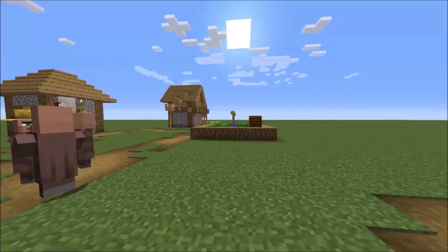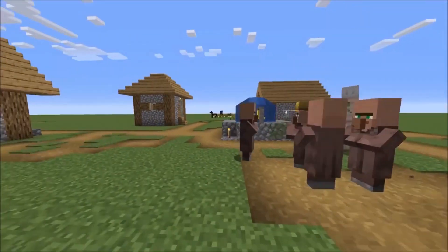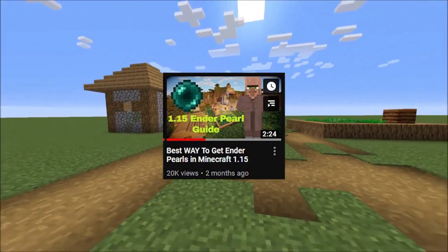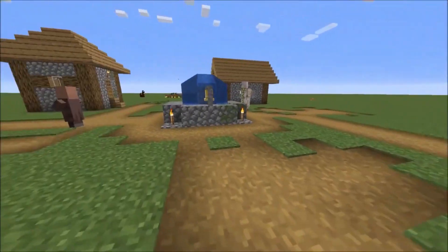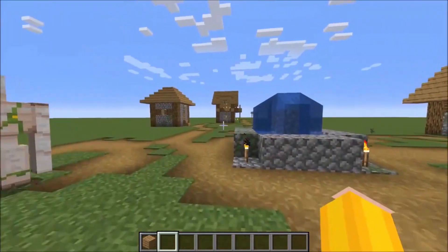Number 1: Ender Pearls. Finally, the rarest item in our list is Ender Pearls. Endermen are spooky mobs that appear every now and then during the night. Because they teleport, they can be tricky to defeat. Weirdly, wearing a pumpkin as a helmet will help prevent them from becoming hostile, giving you precious time to attack them. You can then collect Ender Pearls, which aid you in teleporting long distances.